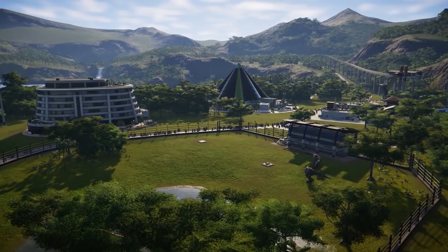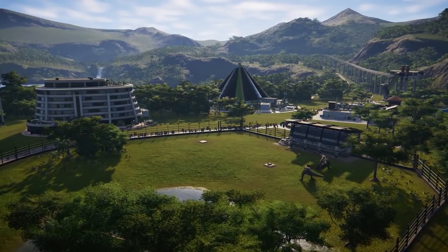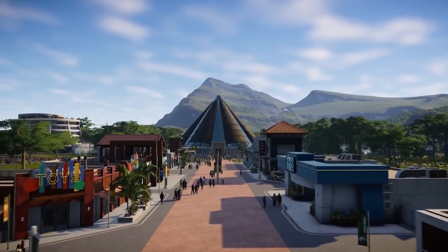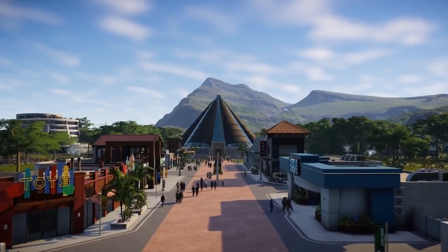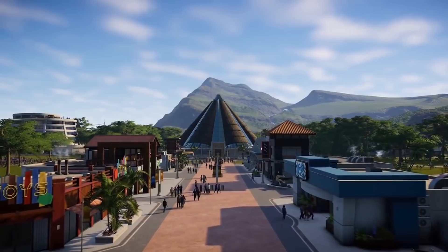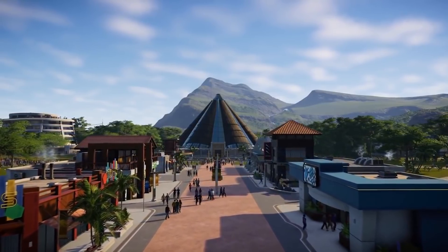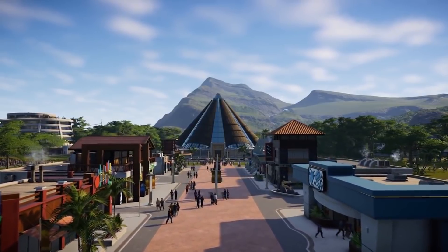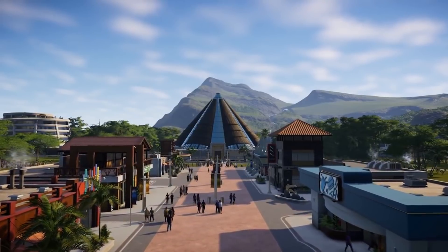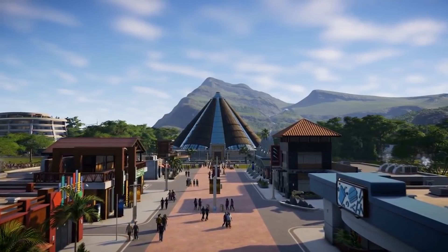Down to the buildings — if you look really close you can make out what different things are. These are just some basic buildings, but hopefully there will be a lot more once the game comes out, plus DLC later with all kinds of different attractions, buildings, restaurants, and different stuff like that. That way you'll be able to really expand a huge Main Street. And hopefully if you get to Isla Nublar, that Main Street will already be built so you can just tweak it.